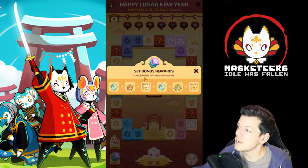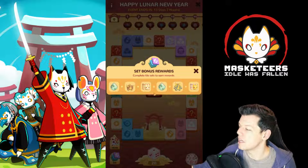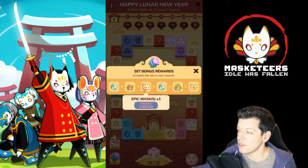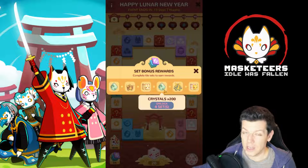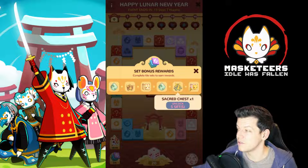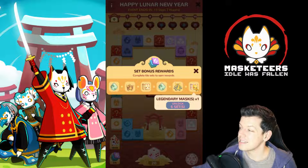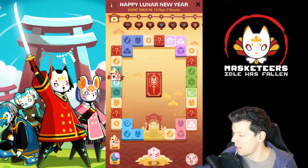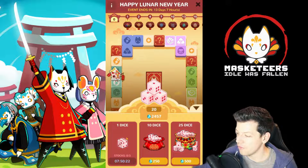These are the set bonus rewards from completing tile sets on the board. One set gets you 100 crystals, two sets gives you an epic chest, three sets gives you epic masks, four sets gives you 200 crystals, five sets gives you a sacred chest, and six sets gets you a legendary mask. You can also get free dice by watching adverts daily, which resets every day.